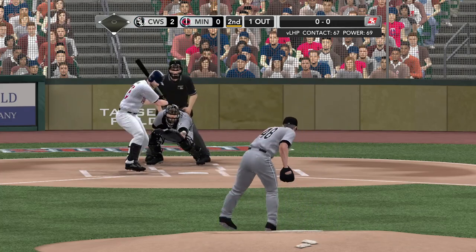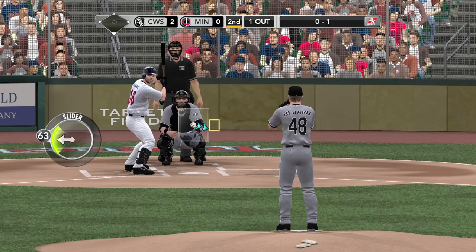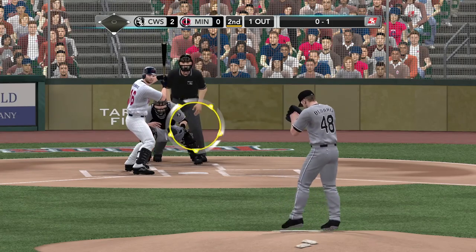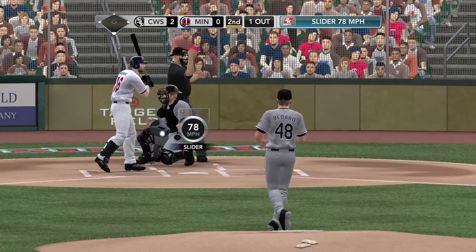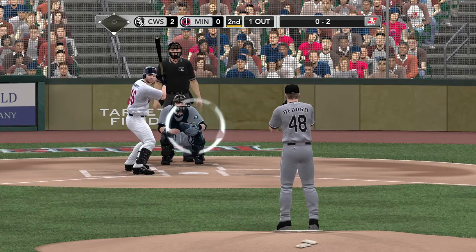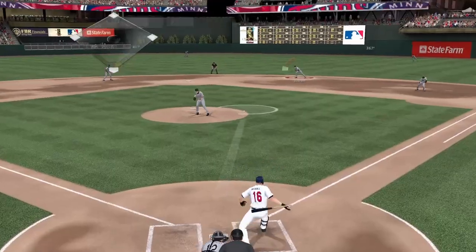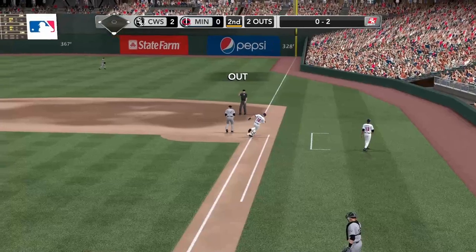Here's the pitch — foul ball behind the plate. He deals — a slider for a called strike. He has great bite on this slider, throwing it down and into the hitter. Gets away with one and gets in for the strike. Ground ball up the middle — and that will set down the batter.